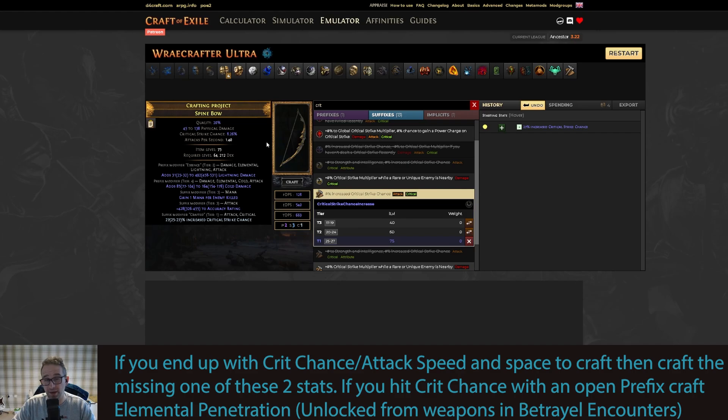The build will feel a tiny bit clunky at 1.4 attacks per second, but it's all you need to get your atlas clear. You don't need a better bow than this. Let's move on to the quiver.